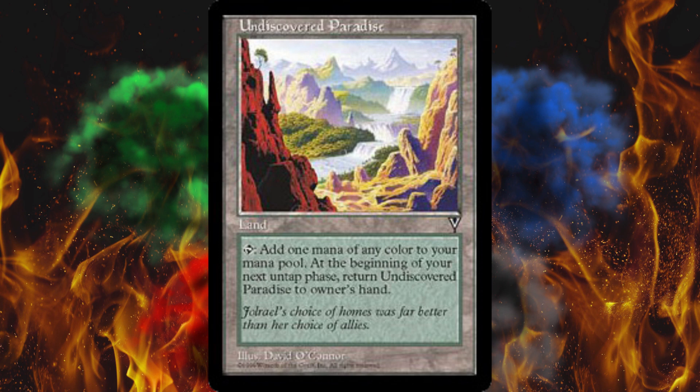Not much to this card, really. Pretty straightforward. You tap it and add one mana of any color to your mana pool. Then at the beginning of your next untap phase, return Undiscovered Paradise to its owner's hand. So during your next turn, near the start of it, this would go back to your hand, but then you could just replay it and it comes in untapped, so you could tap it again. So anytime you use it for mana, it's going back to your hand.